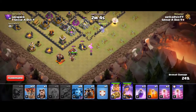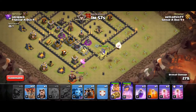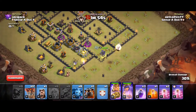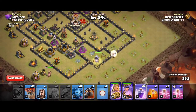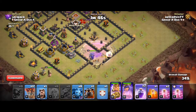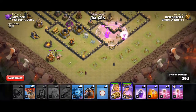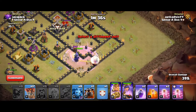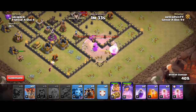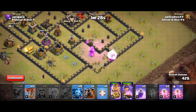Place the loon to distract the Archer Tower and just spam the rest of the wallbreakers in. And then we're gonna go inside. Baby dragon takes out the Archer Tower. Drop a wizard, try and take out that Archer Tower anyway. Lava Hound comes up with CC. Save my poison for the Pup Sniper.